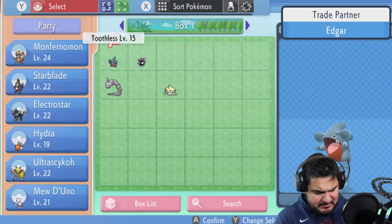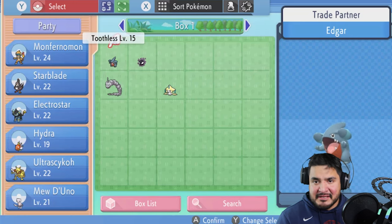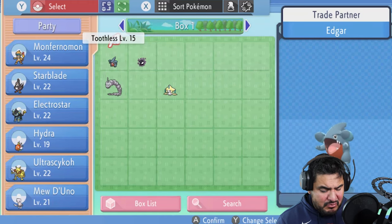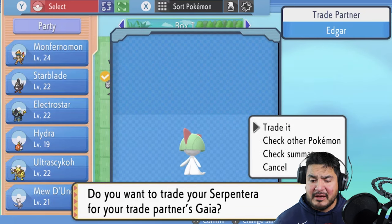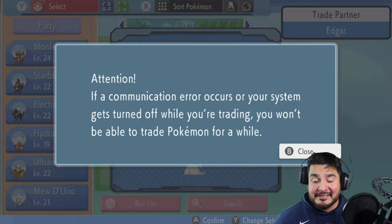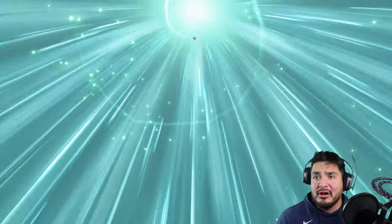The third Pokemon — let's just do it right now for the hell of it, because eventually it's going to be needed. We won't be able to use it right now though. Thanks to capturing it over at the Grand Underground, we're going to be trading for Gaia. Unfortunately this Pokemon is at level 45, so we won't be able to do anything with it until later on.